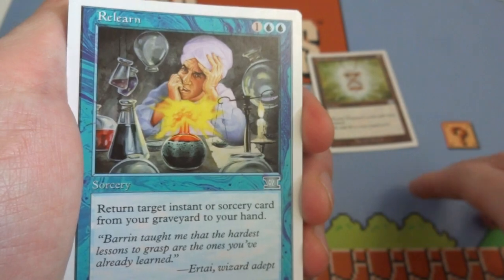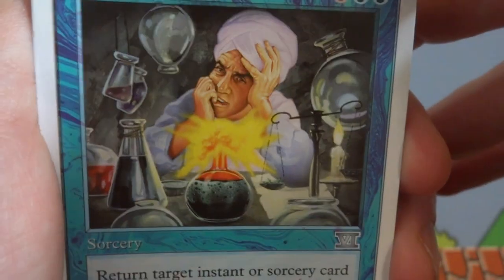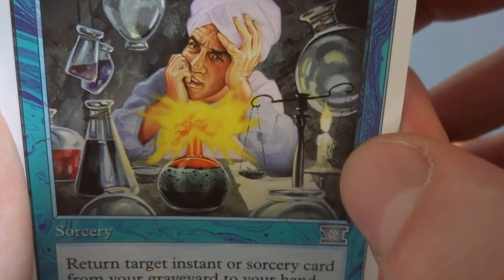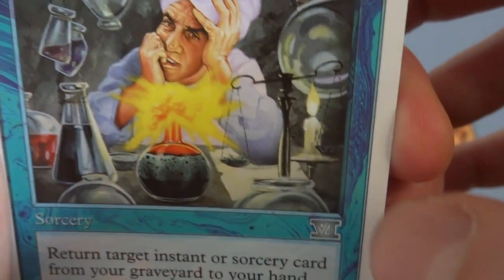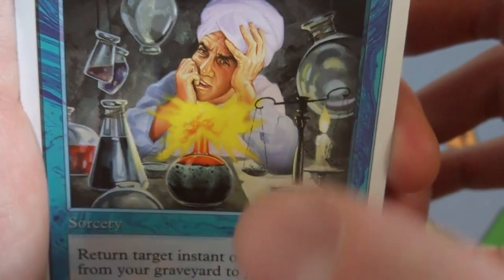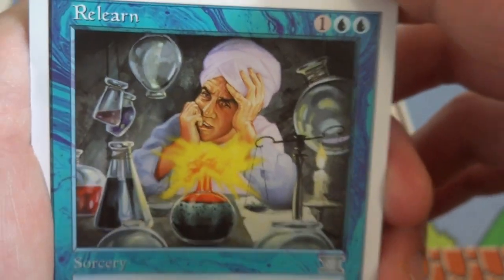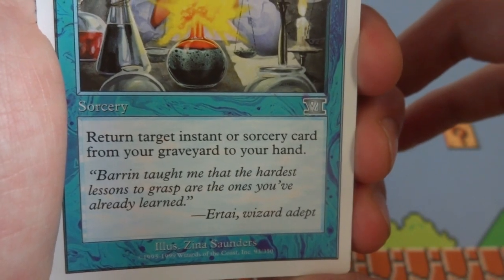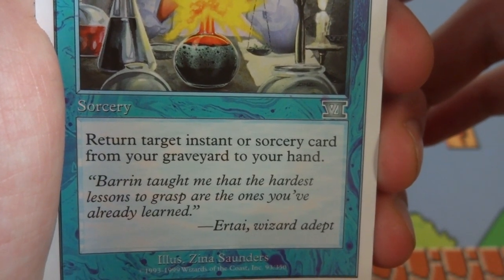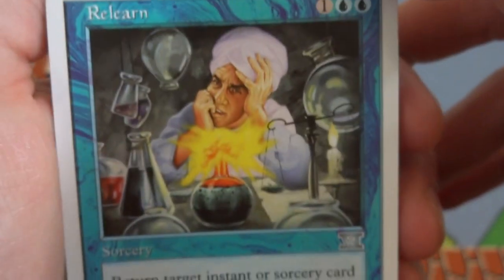Not sure how these packs work — looks like it'll be uncommon and possibly a rare, but I'll just go with it. Next card is Relearn — one and two blue. You've got some chemist sitting inside his laboratory with an interesting weight-and-candle contraption, almost like a Rube Goldberg effect. Sorcery: return target instant or sorcery card from your graveyard to your hand. Flavor text: 'Baron taught me that the hardest lessons to grasp are the ones you already learned.' Drawn by Xena Saunders — beautiful art.